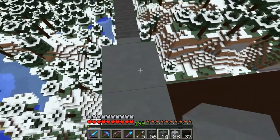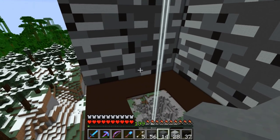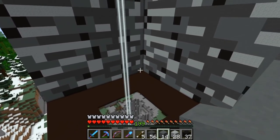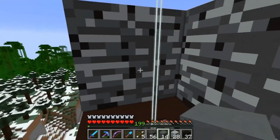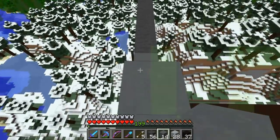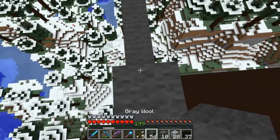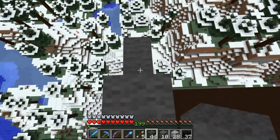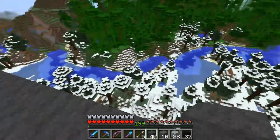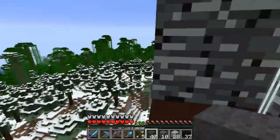The side over here is now oriented correctly — we've got the Z pattern on the correct side. We have to make sure to do it correctly on this side so we don't have to redo it again. We're working on the same side we left off from the live stream, and now we just have to fill this side in, fill the other side in, and fill the top.